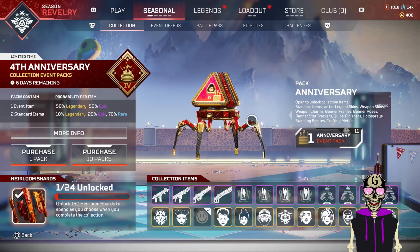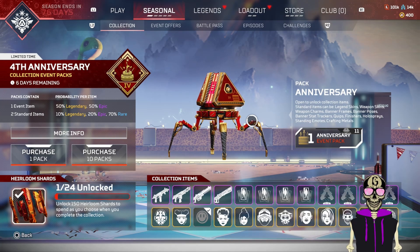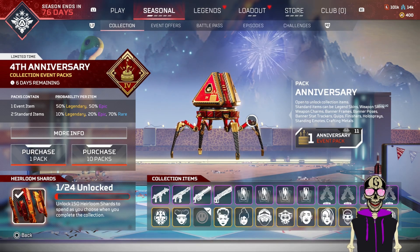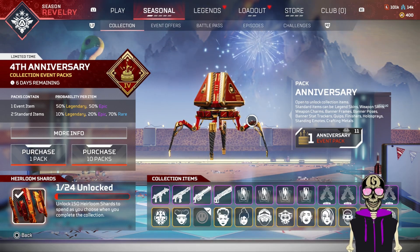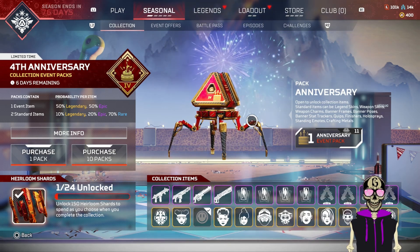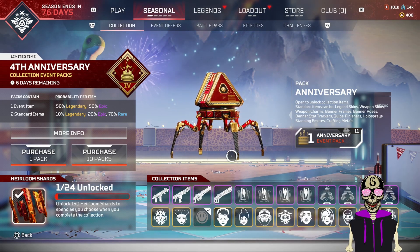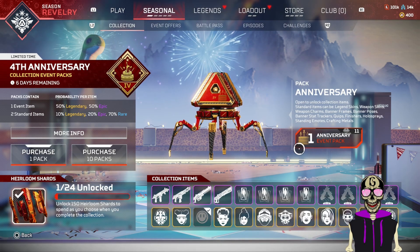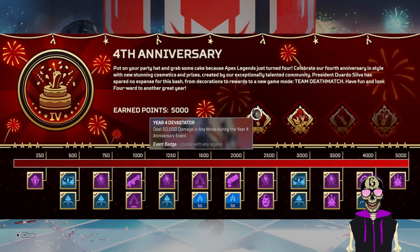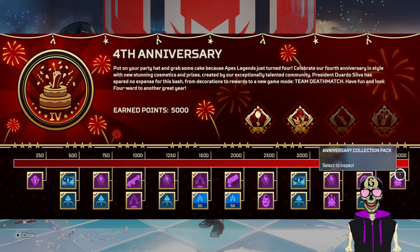What's going on, CG Infinite here. The fourth anniversary of Apex is here and they've given us a little treat — more Apex shards, more heirloom shards, for those of us who have too many as it is. I've already got this Pathfinder skin because I got my other pack from the event tracker. I already have that one, and I'm gonna open it at the end of the video.